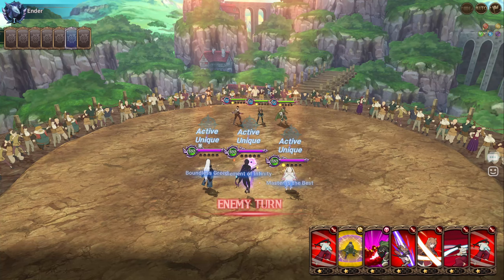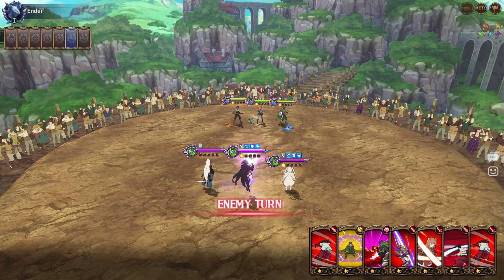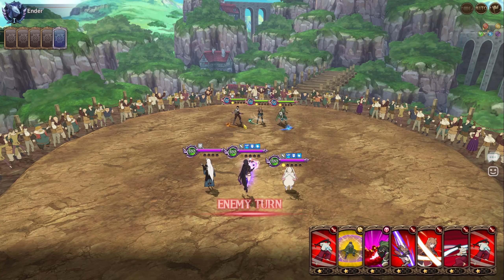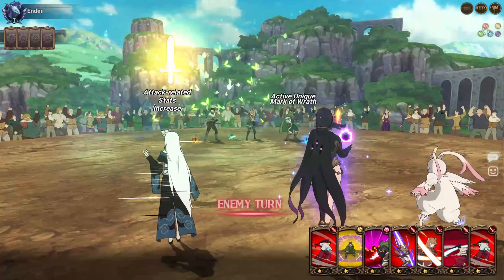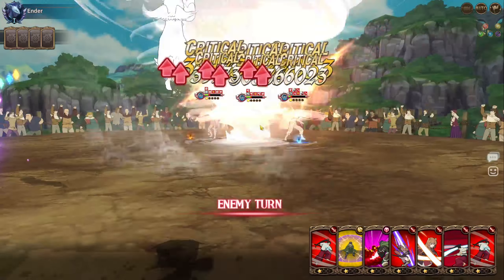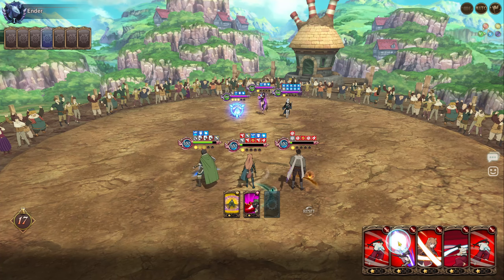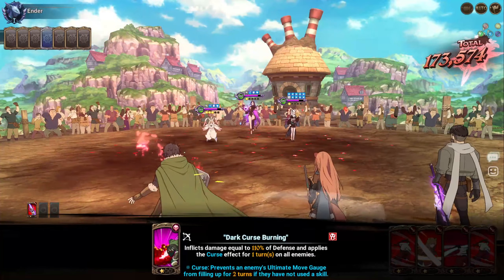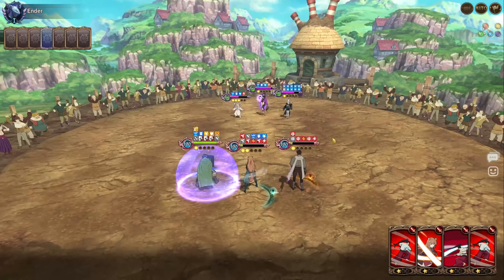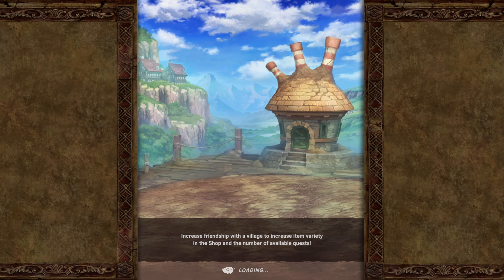Next up is an unknown team with Nanashi in the back — they go first and will hit pretty hard since Nanashi isn't buffing us on turn one. We can at least cleanse debuffs with Naofumi when we taunt up. We survived a green unit attack which is crazy, but she has a link so this might kill us. We can't win them all, but this team is really good.